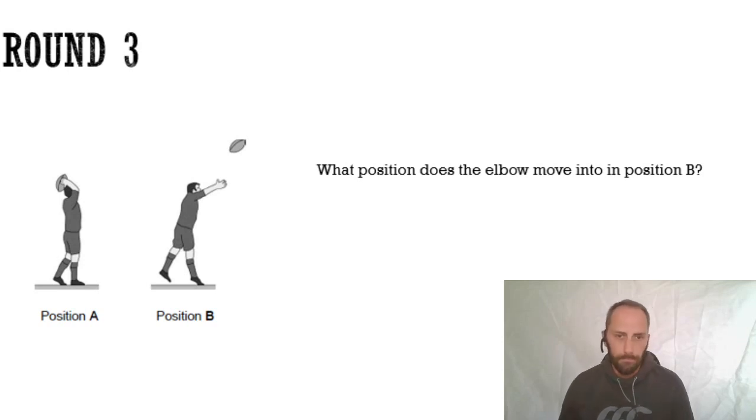Question two: what position does the elbow move into in position B? This sort of question really seems to trick lots of students - it shows position A and position B, asking what's happening in position B, in that final picture. You can almost ignore position A because it doesn't really matter.